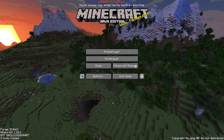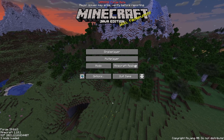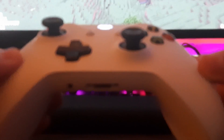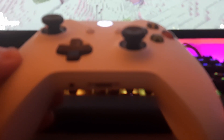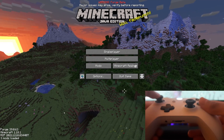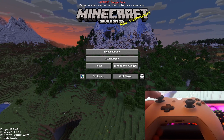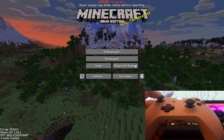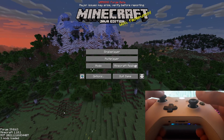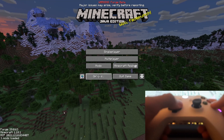Now you need to get a controller connected — either via Bluetooth, an adapter, or a wired connection. You can see my controller here. Using the left analog stick, you can actually navigate around menus. If you're using an Xbox or PlayStation controller, this should work right out of the box. Some other controllers might require a little tinkering. You can also use the D-pad to move around the menu.